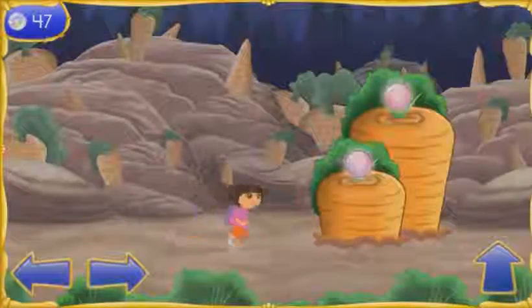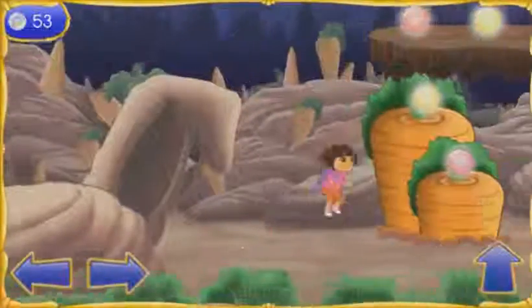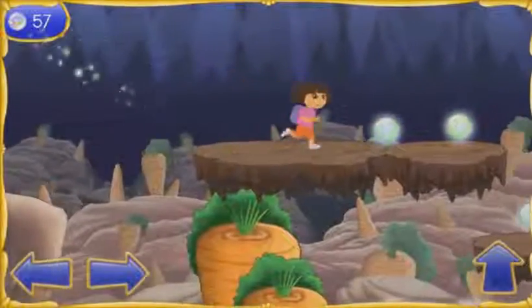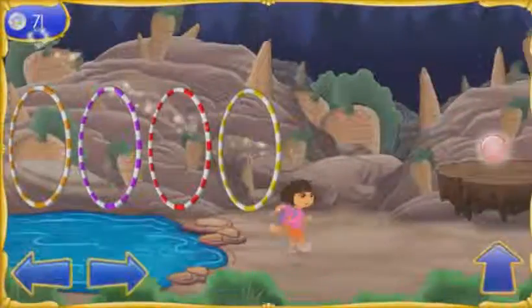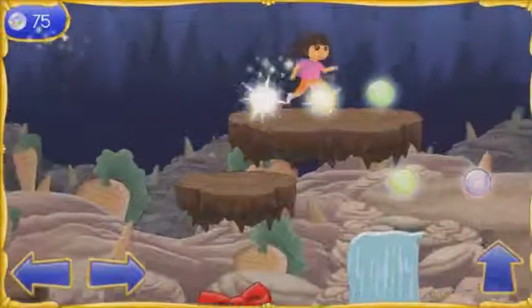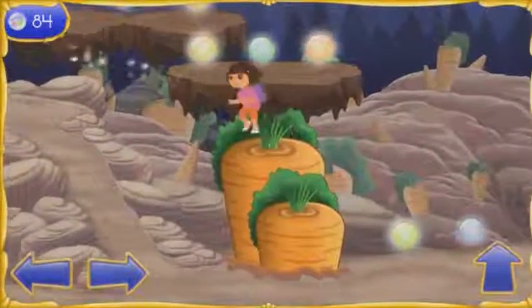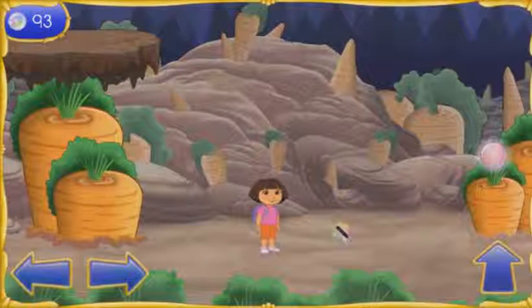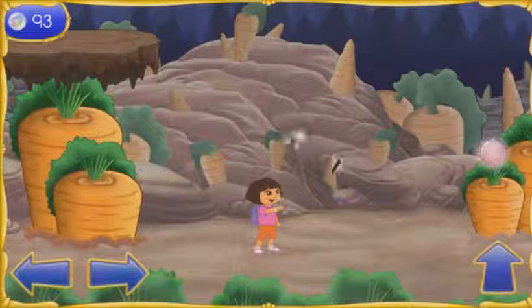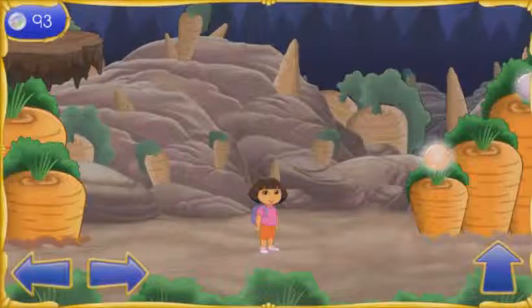We made it to Bunny Hill. We need to get through Bunny Hill so we can get the second wand piece. ¡Fantástico! ¡Wee! There's the second piece of the magic wand. Let's put the wand pieces together. ¡Fantástico! We need to find one more piece so we can turn Boots back into a monkey. Let's keep collecting the magical orbs.